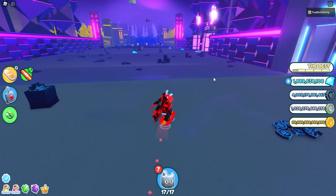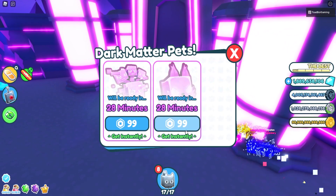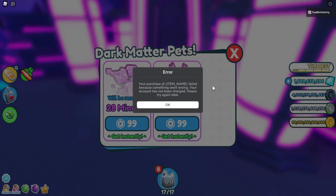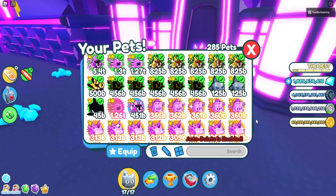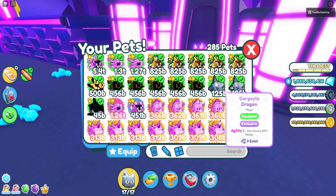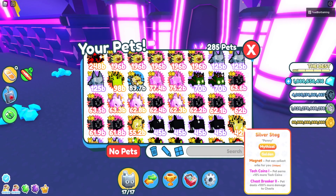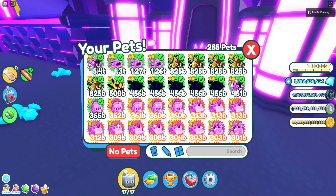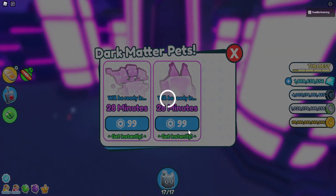We reset the server. Let's see if we can get our dark matter pets out of the incubators. There's more pets in my inventory, so that leads me to think that maybe the exclusive ones actually went into my inventory. Let's see if they did — they did! So we got the Hexolotl, two gargoyle dragons, one orca, and another gargoyle dragon. But it doesn't look like we got anything amazing, which kind of sucks. The gargoyle dragon seems like the best thing we've gotten so far.